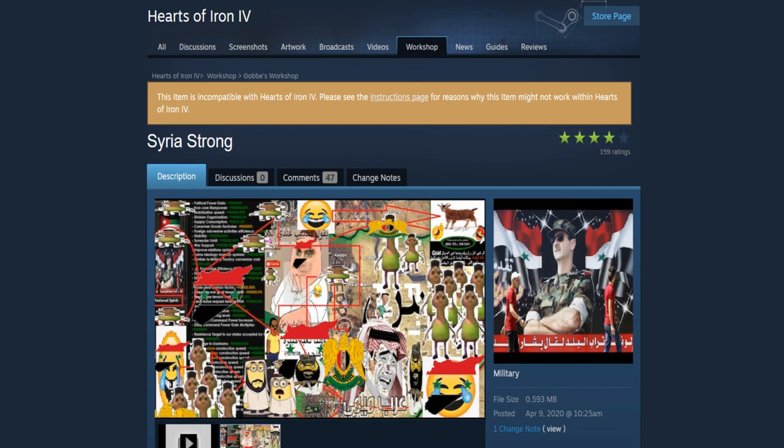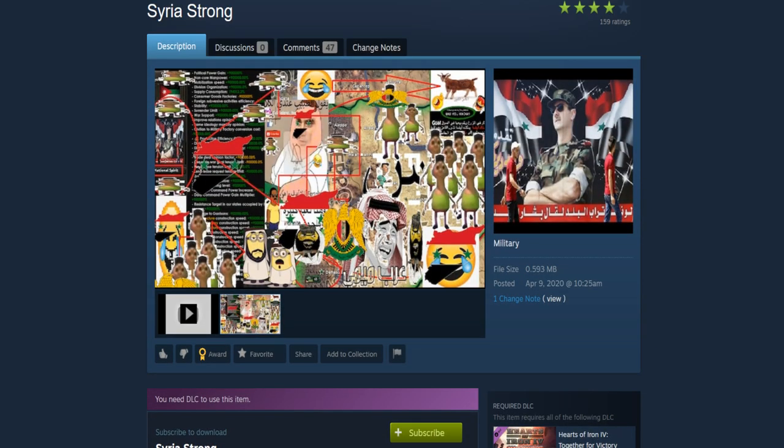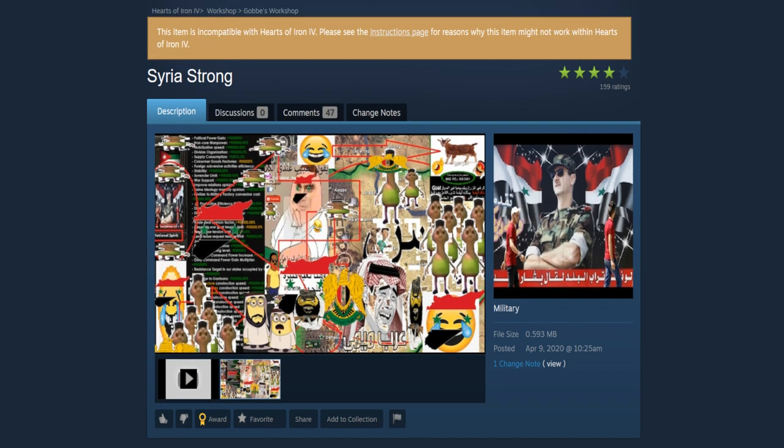Mod number fourteen: Serious Strong. And just look at this chaos — it has Peter Griffin with the face of Ben Shapiro. I honestly can't describe it; it's absurd. But if I had to guess why it was made delisted, maybe like the Donald Trump mod, the people who run the workshop thought it was too political.